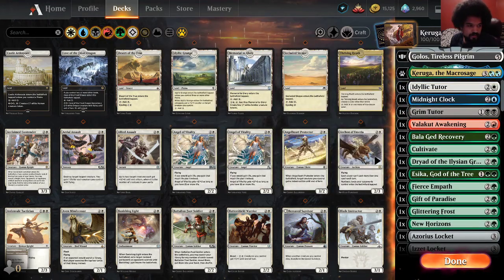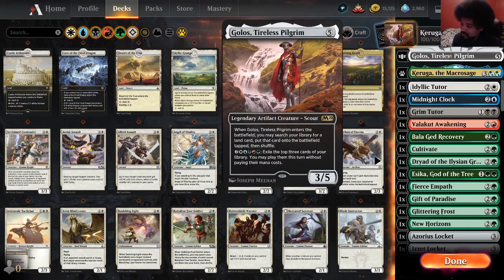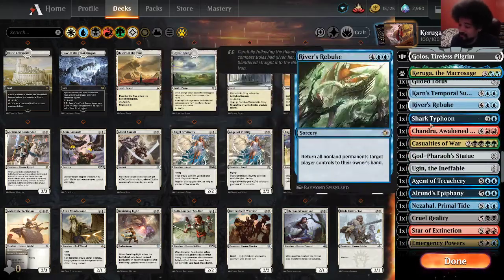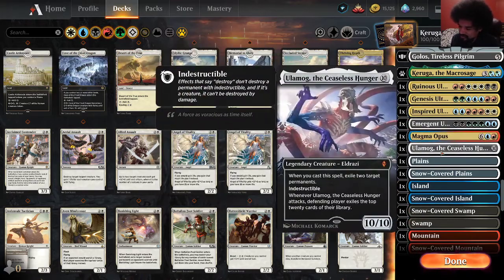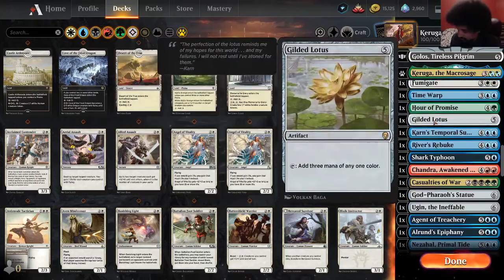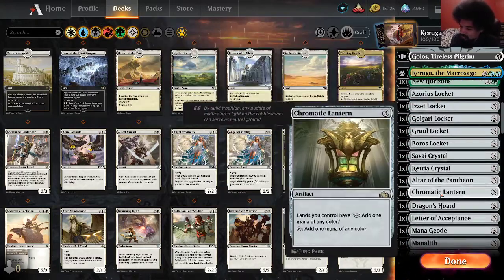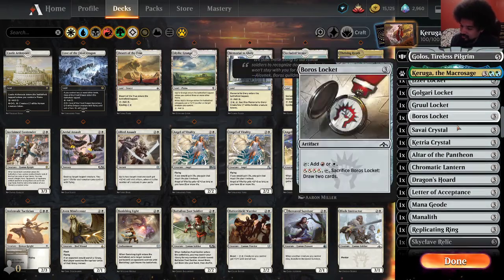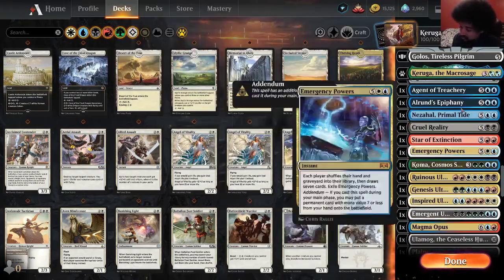We are back with a very similar deck, except Golos is the commander and the deck got a lot stronger because of that. I also took out some of the really expensive stuff. The goal is to play three lands, one of your three mana ramp spells, Golos, and then an untapped land, and then you're straight into seven mana.